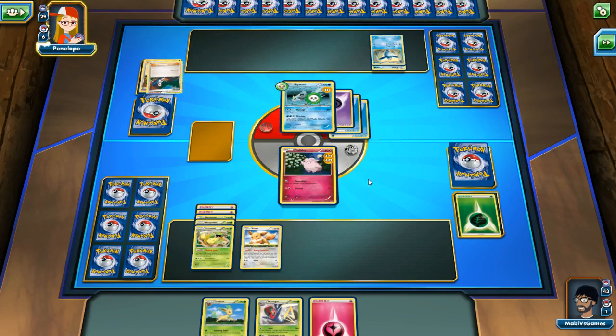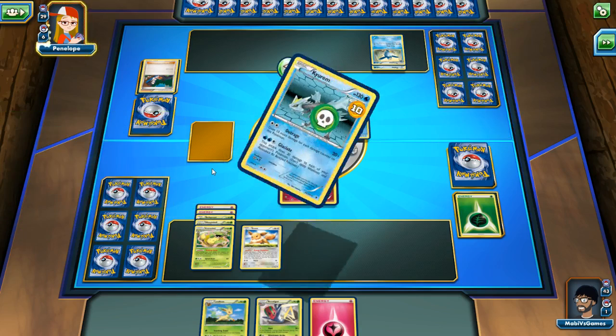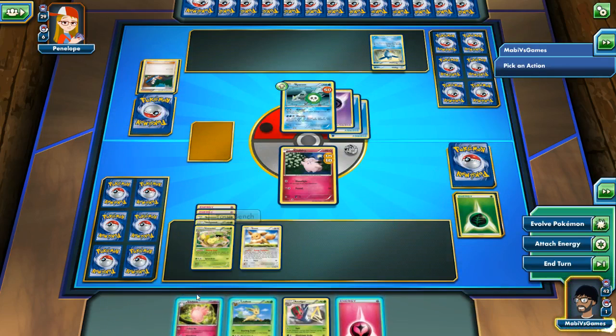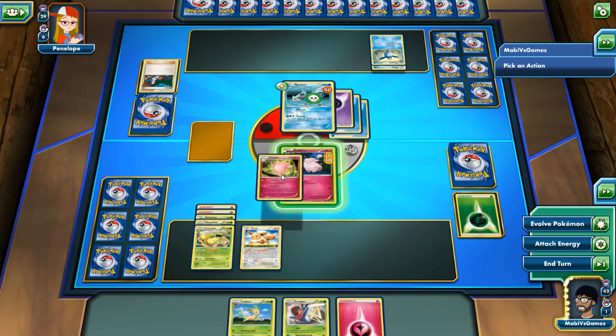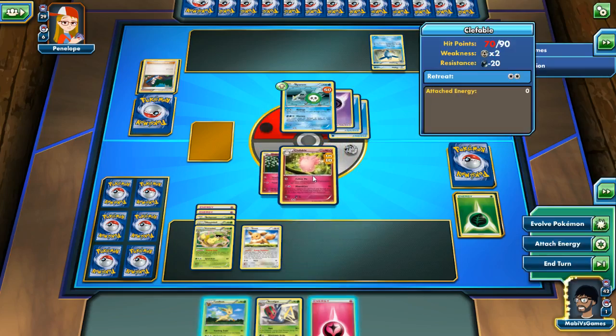He can use Glaciate now. Hopefully he gets a tails. He got a tails! Perfect, wonderful. Now we need two turns. We did not get it. Wait — we got it! No, I don't want to switch him out. I do not want to switch him out by activating Follow Me, because that will switch him out. No more attaching cards on Victory Bell unless it's a Grass card.